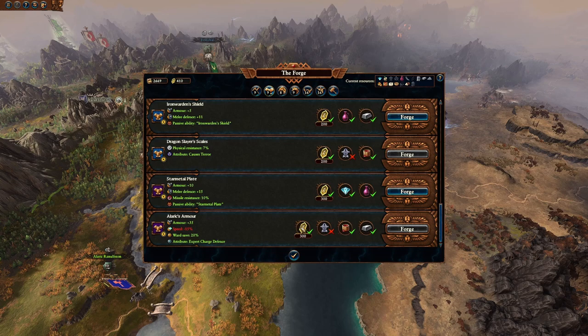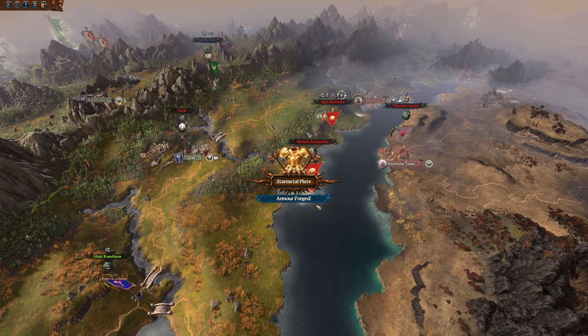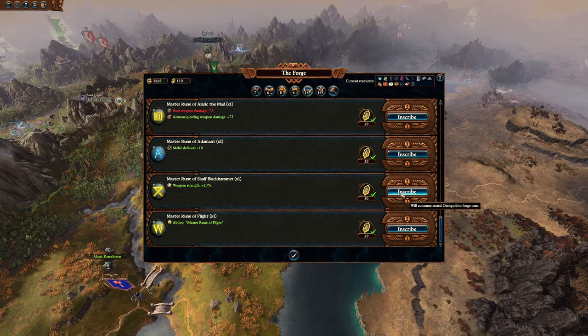The armor he's getting is quite special — the Star Metal Plate, a purple quality armor: plus 10 melee defense, plus 15 missile resistance, and a passive that reduces the melee attack of nearby enemies. There goes 500 oath gold just like that. We have 100 left, so I'll get him some basic runes — weapon strength plus 20% so he can kill people with his new weapon.